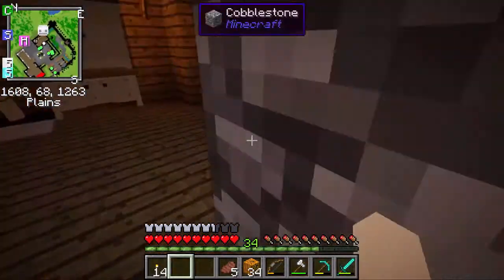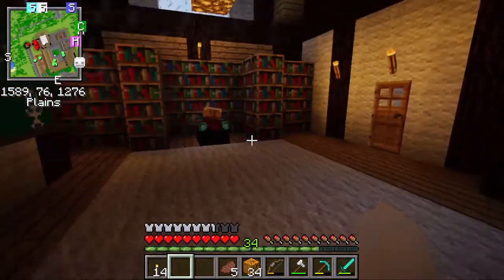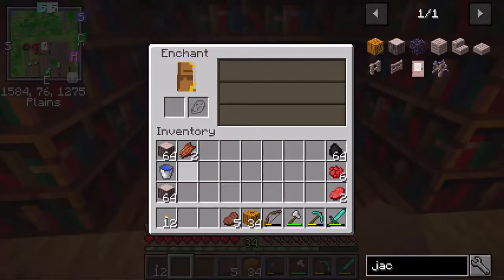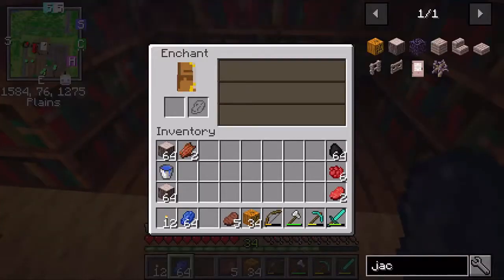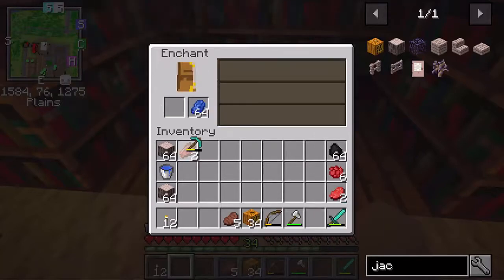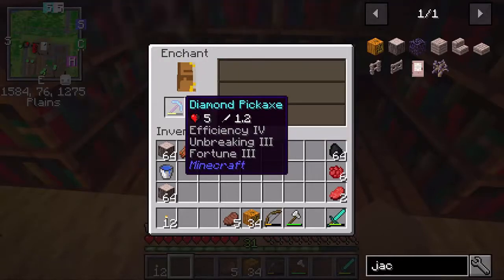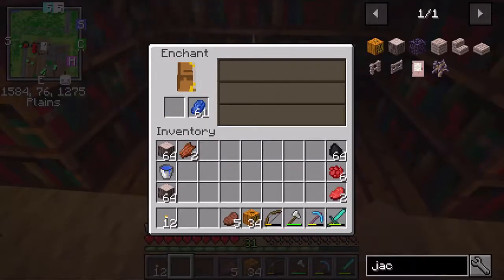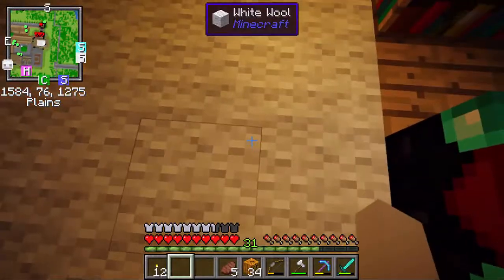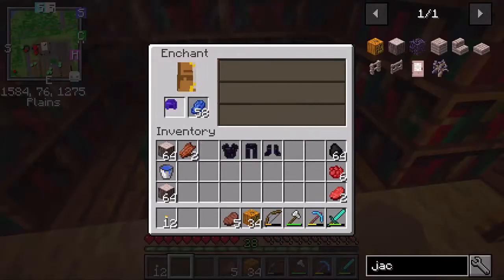Six and a half hours later — 34 levels should be enough. Let's head up to our enchanting room. Here's my potions room, and going through here is my enchanting room — that probably needs more touches. Let's see what we can do with my sword — sweeping edge. My pickaxe — Unbreaking, that would be good, let's get it. Efficiency, Unbreaking and Fortune — awesome, we have a great pickaxe, I'm very excited. Let me try my armor — protection three, nice.